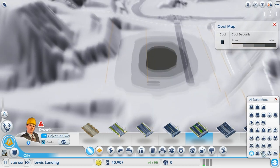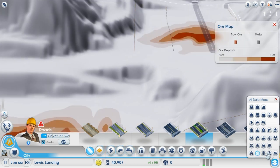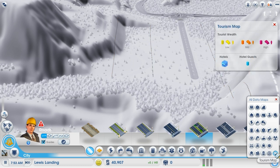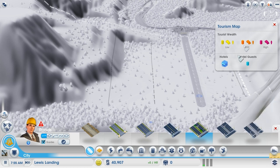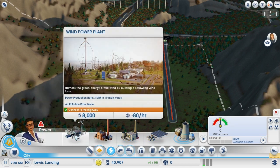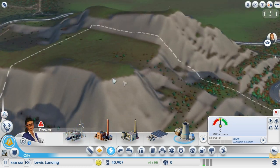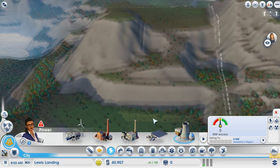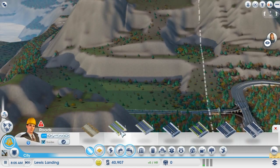Coal is over here, a bit down below as well. This is a really weird map - the water, coal and ore are all in the same place. Let's get into it and actually start building. Wind power is going to be the most useful, especially up over here. This is going to be an interesting place. How do we build up here? Either we can go zigzag across or we can build a massive bridge, which sounds much better to me.